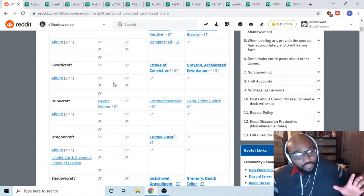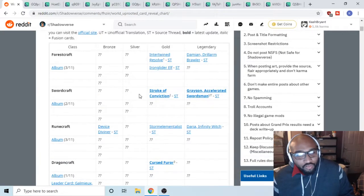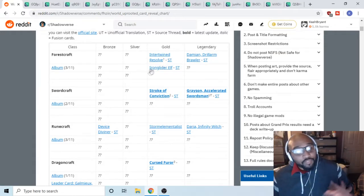Shadow and reanimate shadow are looking really good. Swordcraft is looking okay — they're giving you another deck type to play with by bringing back machina, but evo is too strong. Rune is looking dumb strong, forest machina is looking pretty good — everything is revolving around that with its current support.